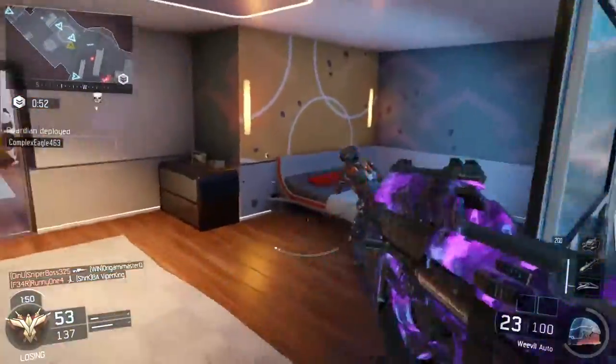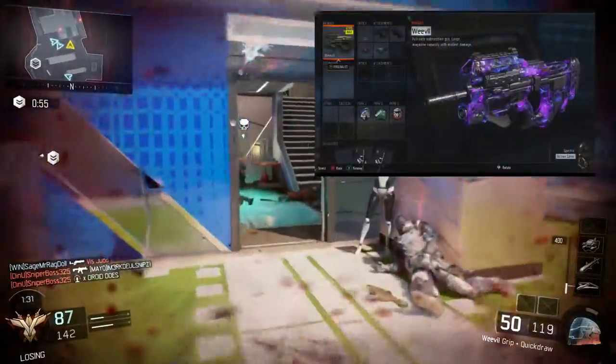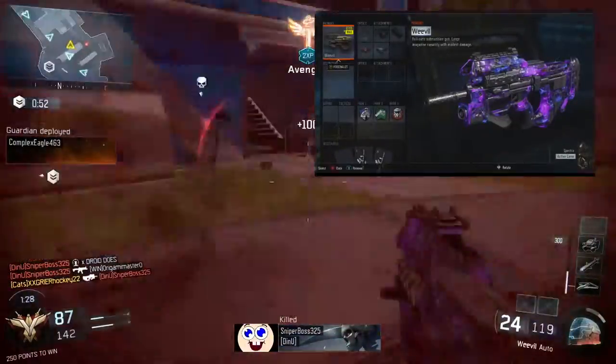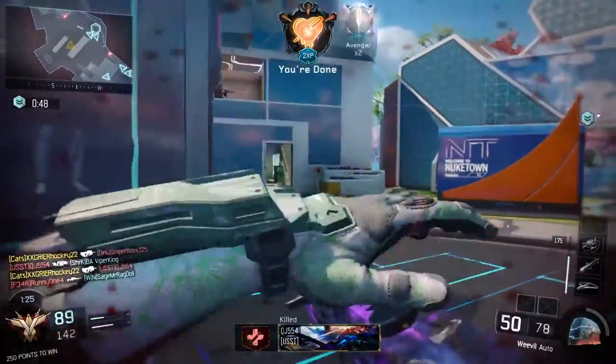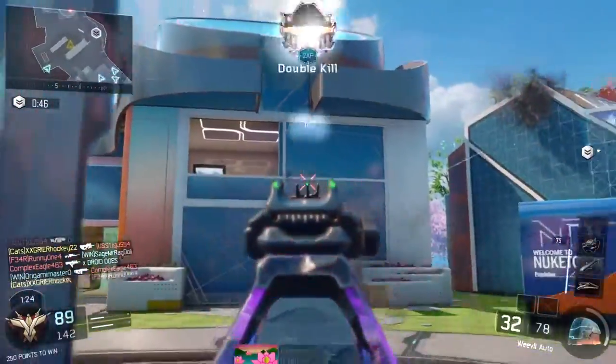For my rushing playstyle, I like to use Grip, Quick Draw, Fast Mags, and Rapid Fire. I use Grip to keep my recoil down, Quick Draw to aim down my sights faster, Fast Mags to reload faster, and Rapid Fire to increase my fire rate.